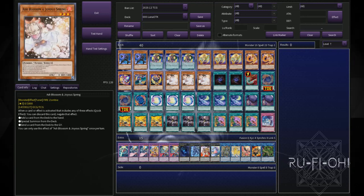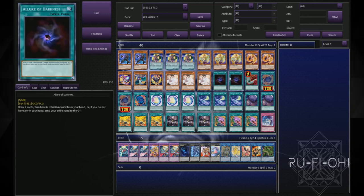We've got triple copies of Ash Blossom and Joyous Spring — I think it's the most generic hand trap and you have to run it at three as much as you possibly can. If you don't want to run hand traps at all, you can omit this in favor of other cards, but Ash hits every deck, even against other rogue decks where you're going to get most of your wins. Running double copies of Allure of Darkness — you could up this to three, but you really don't want to banish too many of your cards. Keeping the deck at 40 and building as much consistency as possible is absolutely necessary.